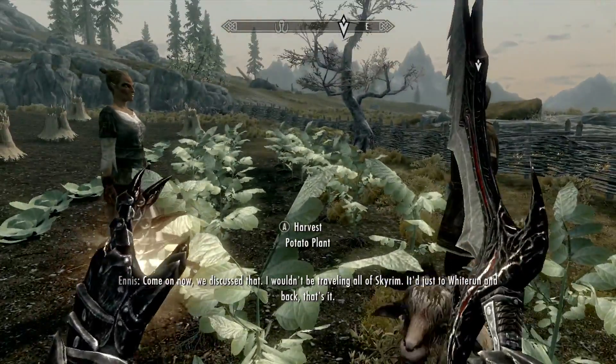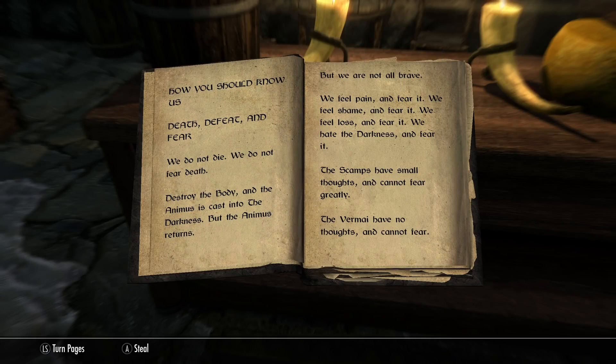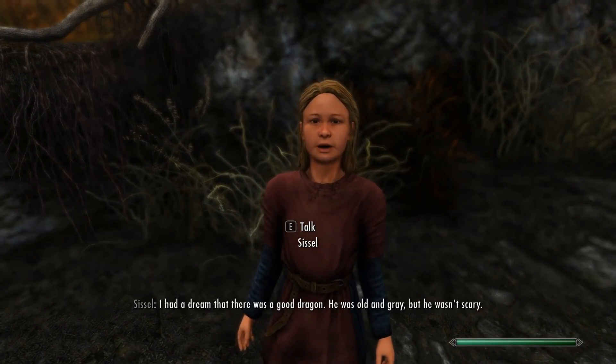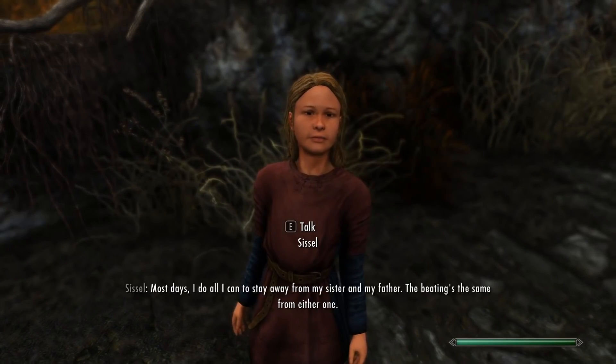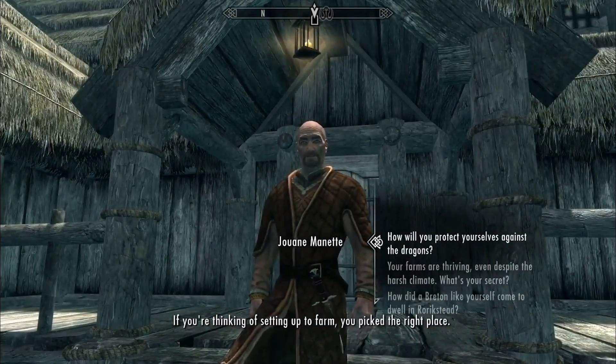But a few other clues are particularly damning: a book titled Spirit of the Daedra, the presence of soul gems, rumors of dead mothers and fertile land, and, most importantly, a curious old Breton named Joanne Manette. Why is he so suspicious? Only because he schools a young girl named Sissel in the ways of dark magic — elements which seem to suggest a tradition of ritualistic sacrifice in exchange for a bountiful harvest.